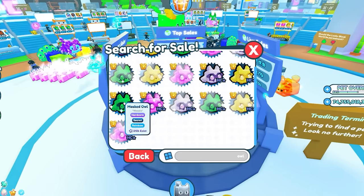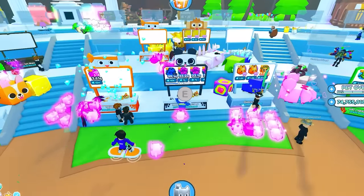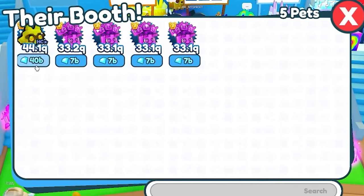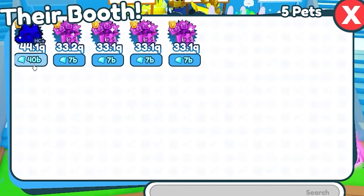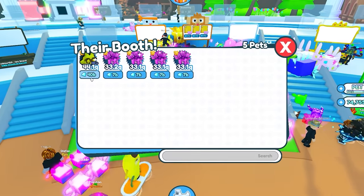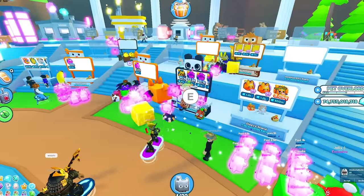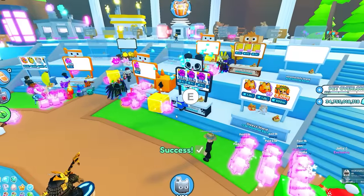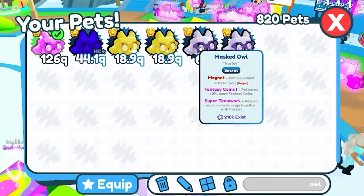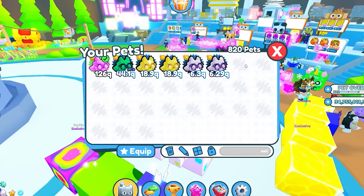What if I just search for a hardcore masked owl — can I get a rainbow one of that? 40 billion? I think I know now why I wasn't looking for hardcore pets, because they're ridiculously expensive. But if I purchase this now, I can be done with the masked owls. 40 billion gems for this — I could buy so many huge pets with that. I just want this to end. I did it. I got a normal one, a golden one, a rainbow one, and a dark matter. I'm done with the owls.